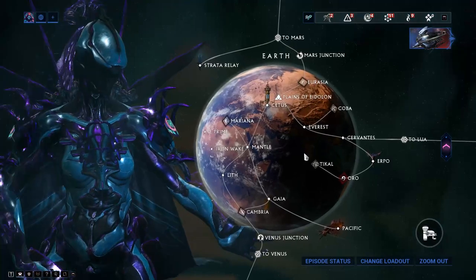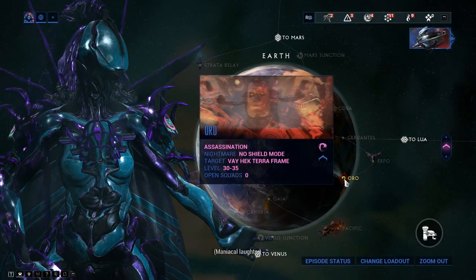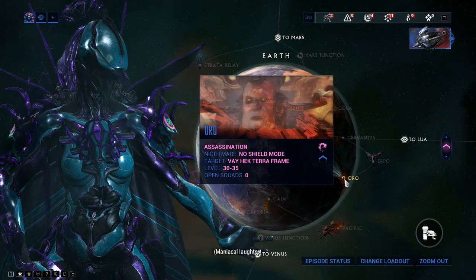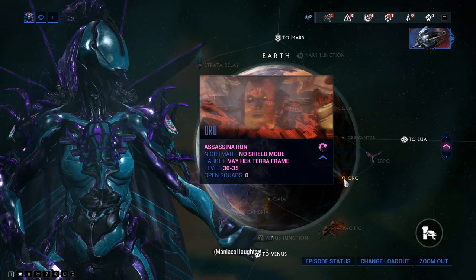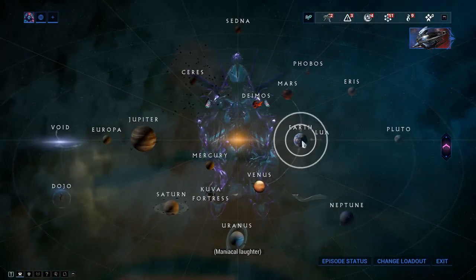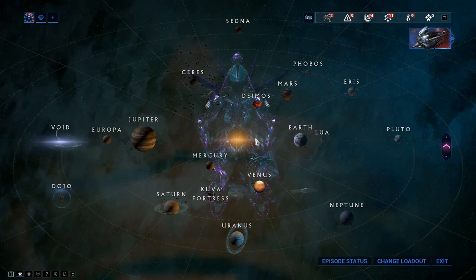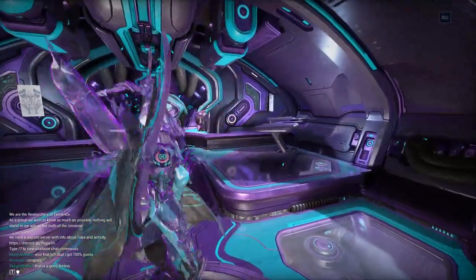Hydroid is obtained by defeating the boss on Earth at Oro - his name is Vay Hek. It's an annoying mission to farm but that's where you get him.